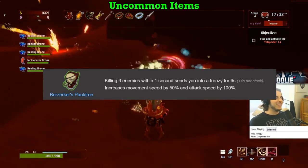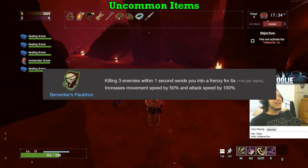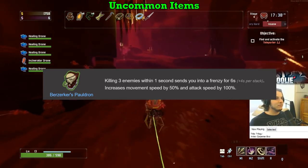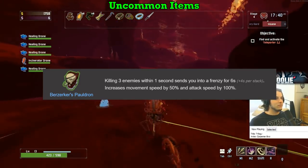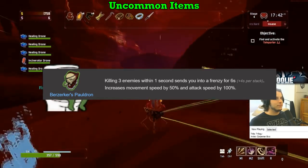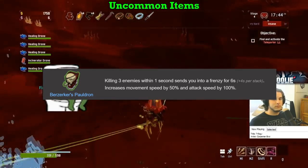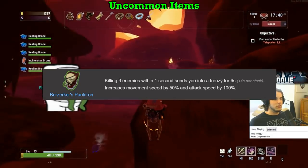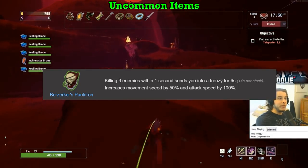Berserker's Pauldron also gets a B on everybody. This item is fairly situational, but once you get past the first loop and especially the second, its bonuses will be up more often than not. You mainly want the massive attack speed boost it provides, because once you're at the point where it's up all the time, chances are you have much more than 50% to your movement speed and thus it won't feel as impactful for the mobility part. B on everybody.